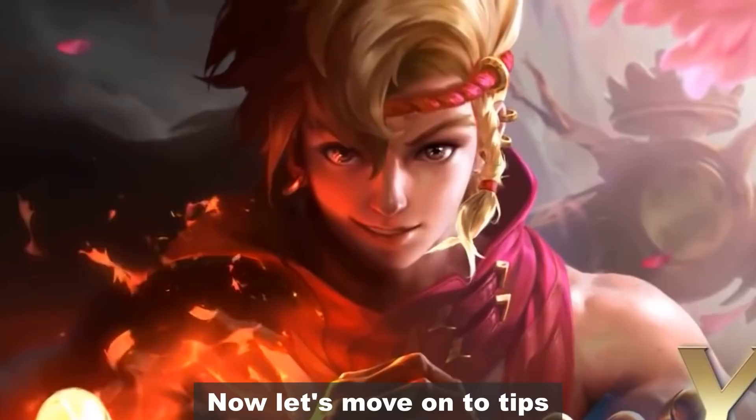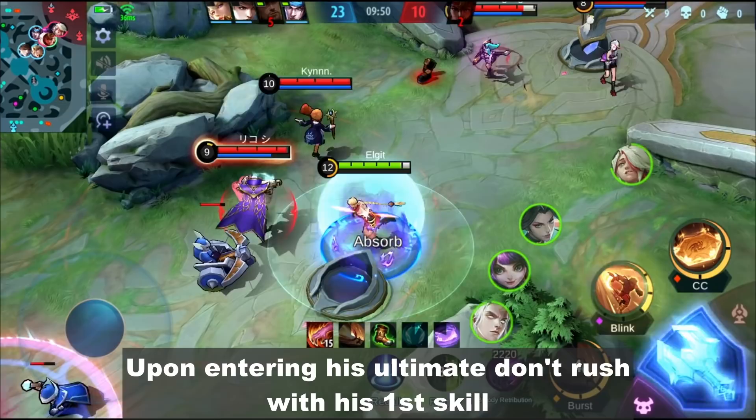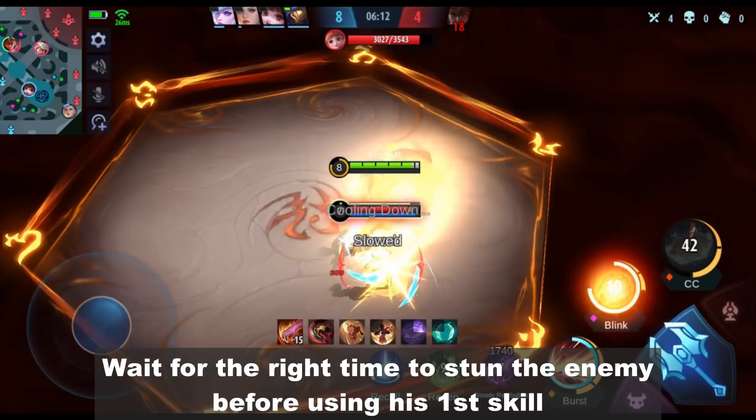Now let's move on to tips. Prioritize his first skill since it's his main damage source. When jungling, it's better to be alone to maximize his passive skill — tell your team to check the bush instead. Upon entering his ultimate, don't rush with his first skill because the enemy can easily escape with a dash.